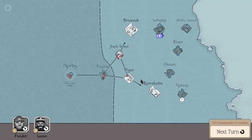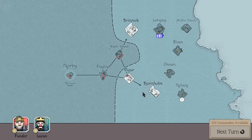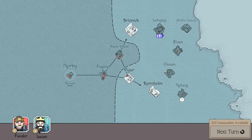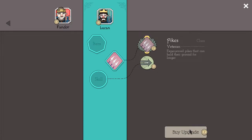Shields can only block one threat at a time — I don't think I've used a shield yet, so I don't know. I think when you hit next turn, your commanders become available. I need 12 to upgrade my pikes, and I need 7 to upgrade or to get a skill.